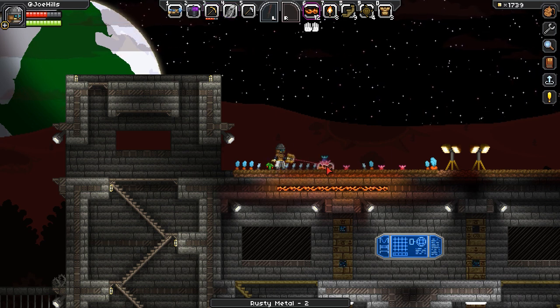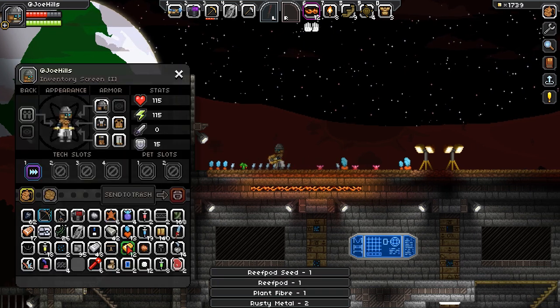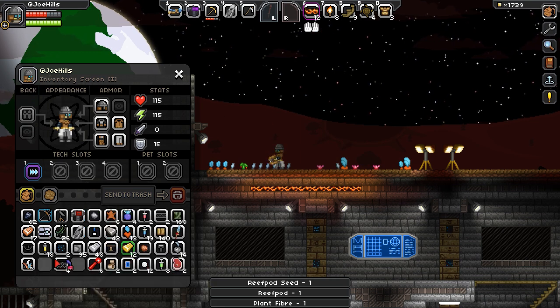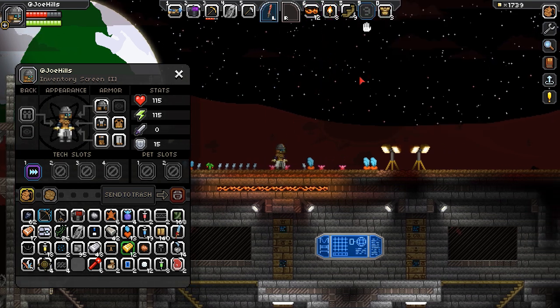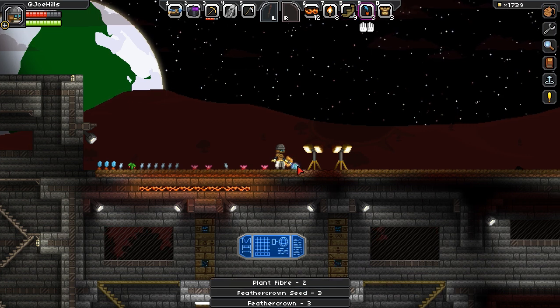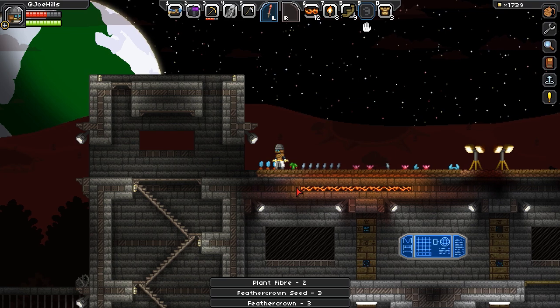Yay! Another reef pod has grown — excellent. Let's go harvest that real quick. Yay! Got plant fiber, rusty metal, and a bunch of other stuff. We can just take the latest and greatest reef pod seed and plant it. Some more stuff is ready to go. We now have three more feather crown seeds — boom, planted!